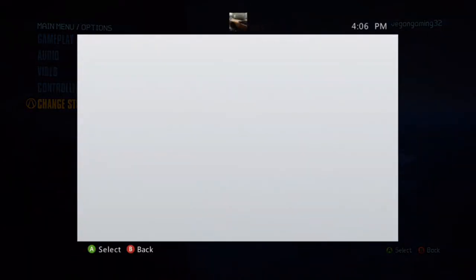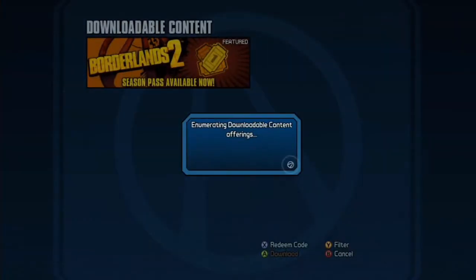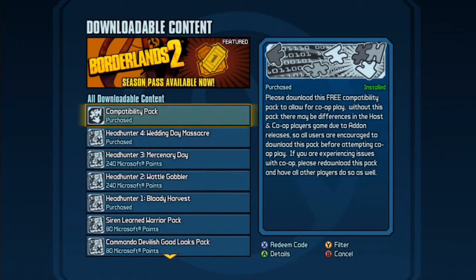I think I'm on my flash drive right now. You just want to go down to the downloadable content. I'll let this load up, and now that it's loaded up I'm just going to scroll all the way down.